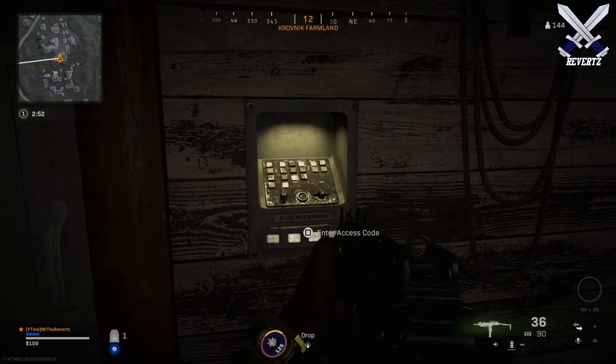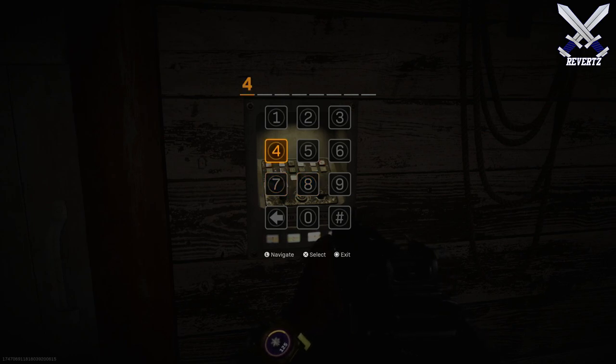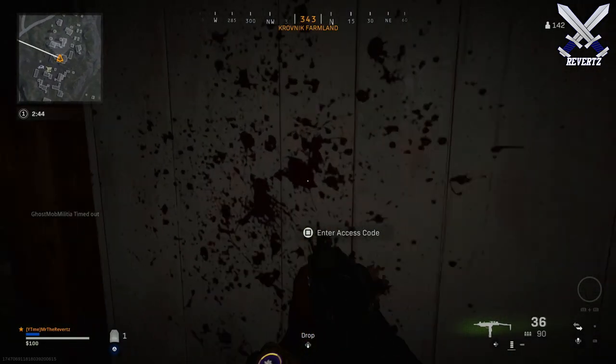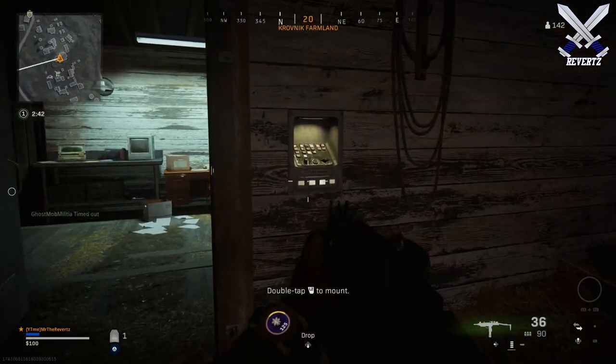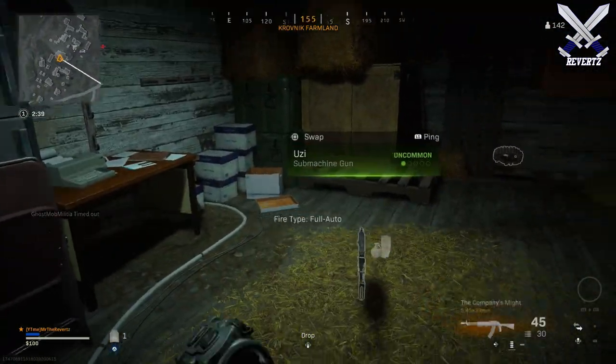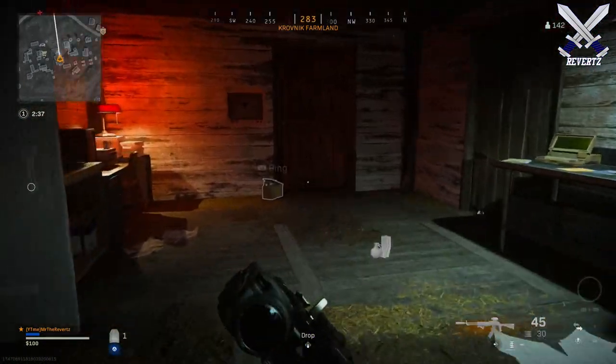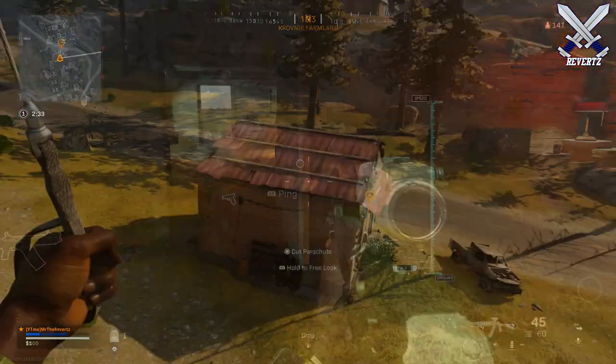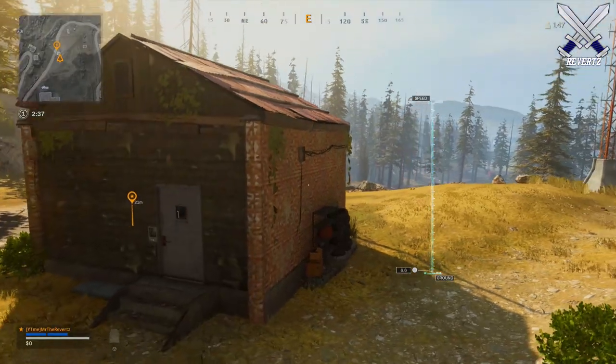This is the very first keypad code received when the Pawn Takes Pawn Easter Egg started, which can be found in the Kravnik farmland in the giant farmhouse. The location can be found in the H6 region on the map, and the code is 49285163. The loot here isn't too good, but this can be a nice little hiding spot if the ending circle is around here.